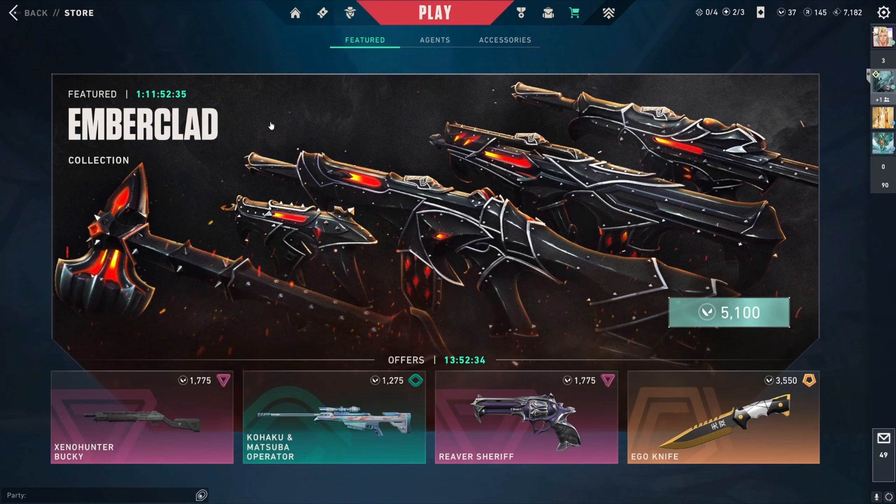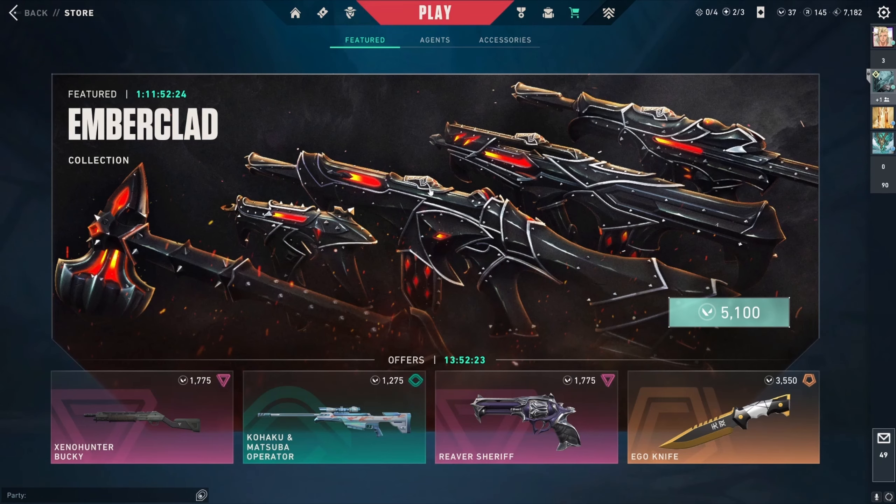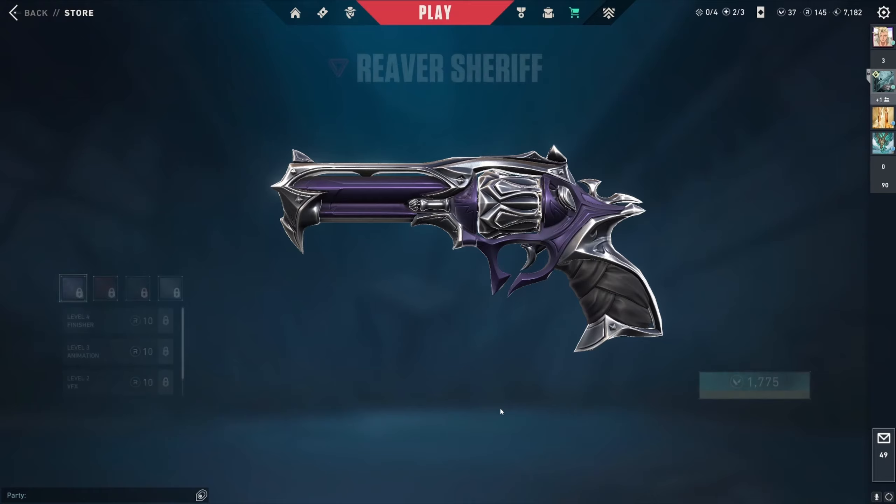The first featured option is the bundle pack, which changes every two weeks. So you will have two weeks to buy the whole bundle, and after that it will come in store rotation. The store rotation includes these four skins — Ego, Knife, Shriver, Sheriff — and these are ever-changing daily.